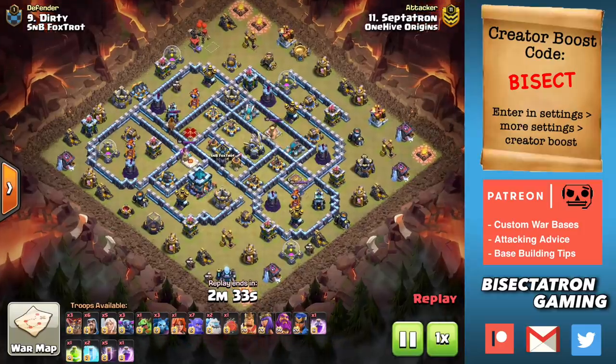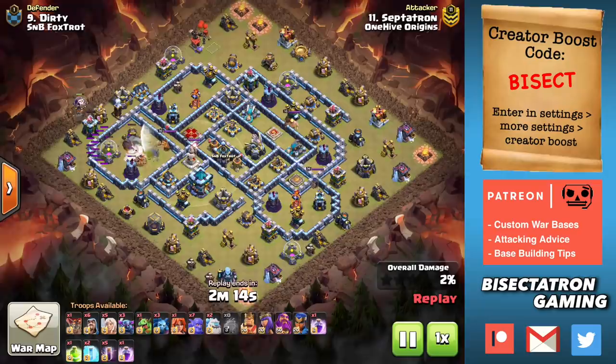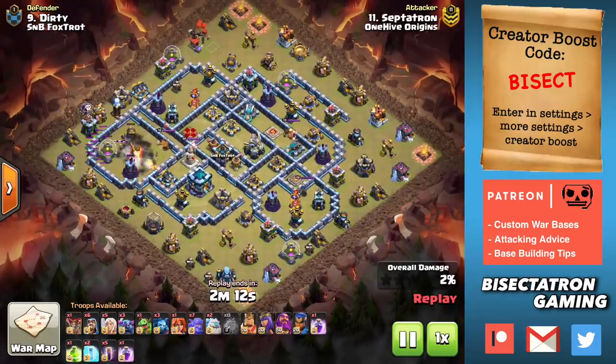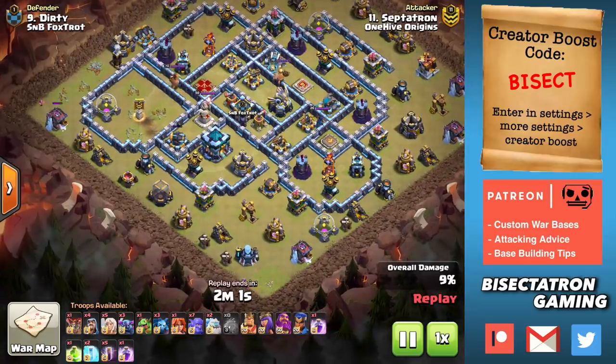What is going on guys? Bisectatron here bringing you today's video. We are talking about my favorite attack strategy at Town Hall 13. Base building has been improving and a lot of go-to strategies have been running into problems. But one attack has been working really well lately — especially as people use single Inferno Towers to counter Queen charges. This is the Pekka Bow Bat, or even the Yeti Bat attack.